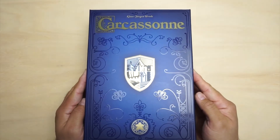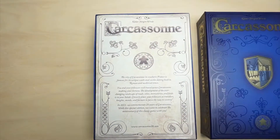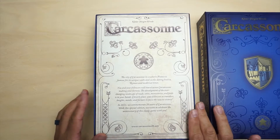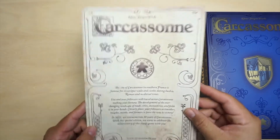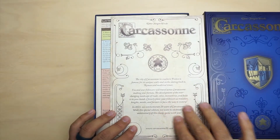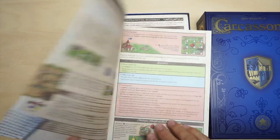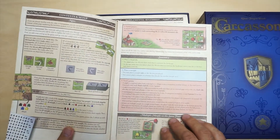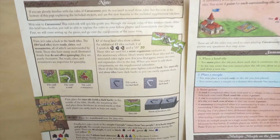So let's unbox this game. We get greeted with the instruction manual and the contents for the game. It has this nice little design that kind of invokes a feel of being worn down. Looking at the way it's laid out here, it's very interesting and very nice.